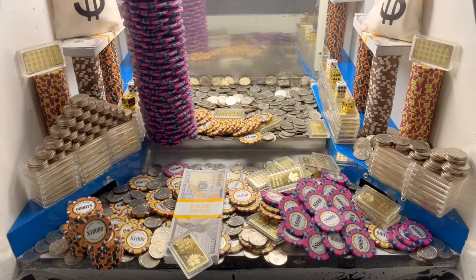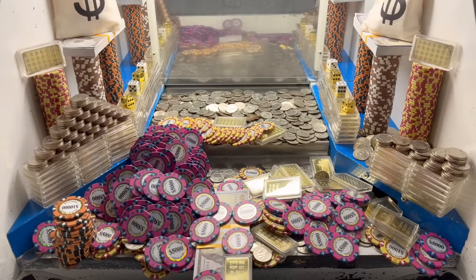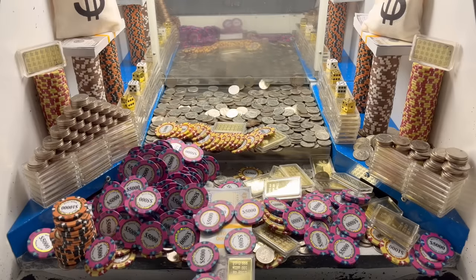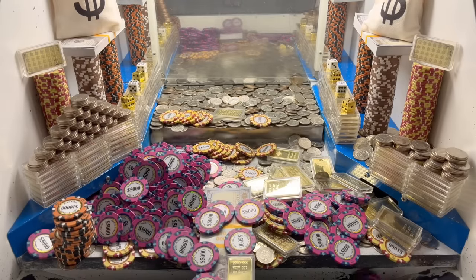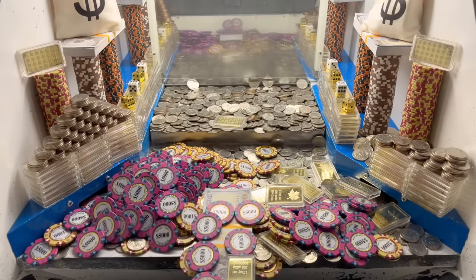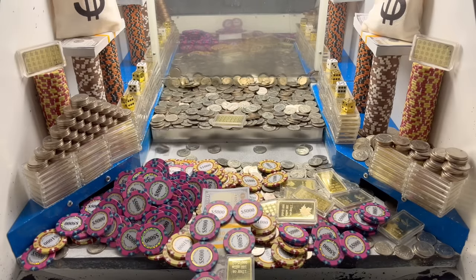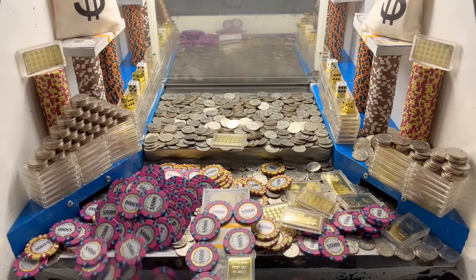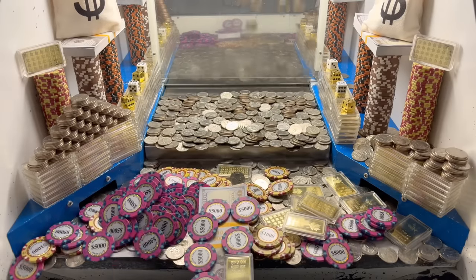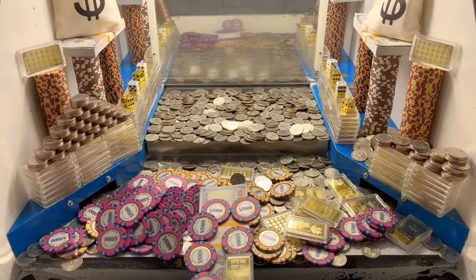This is doing super super good — we got that tower of five thousand dollar chips. Wow, that was a lot of money. Keep in mind we have to make at least 15 million dollars back just to break even, so hopefully we can make way more than that today. Check that out — they also got some dice in there on the golden wall.